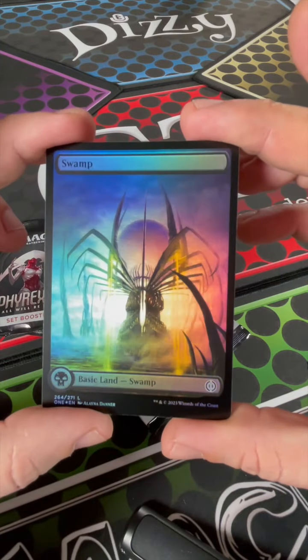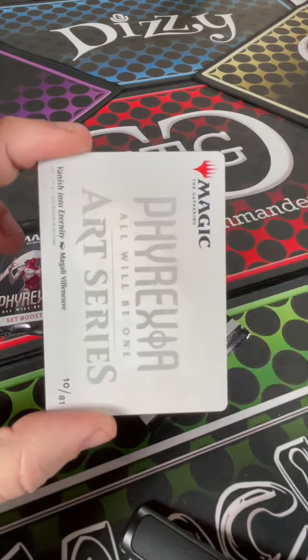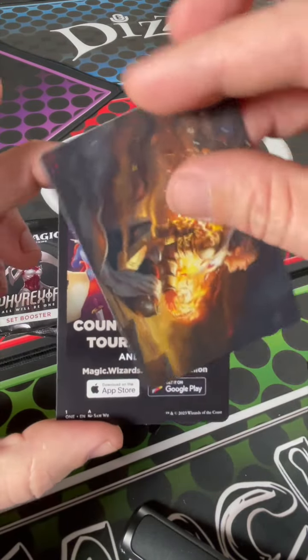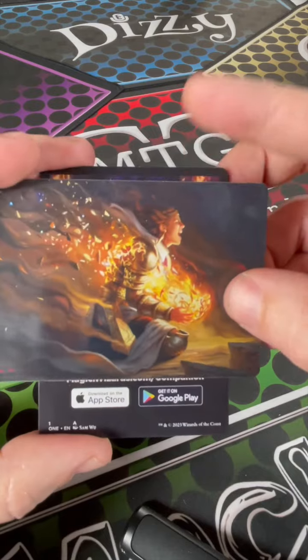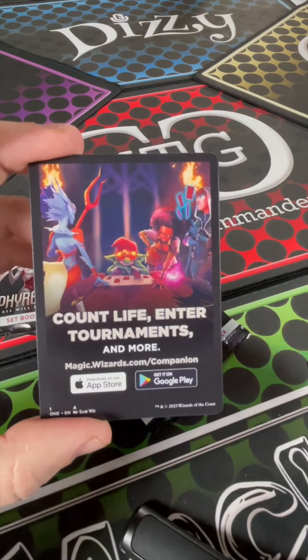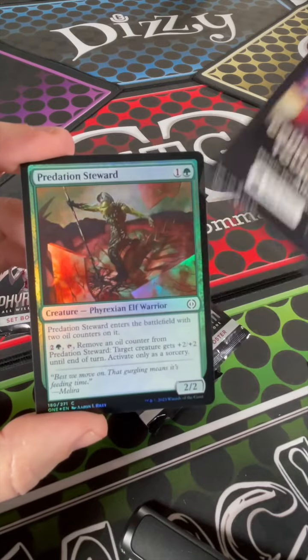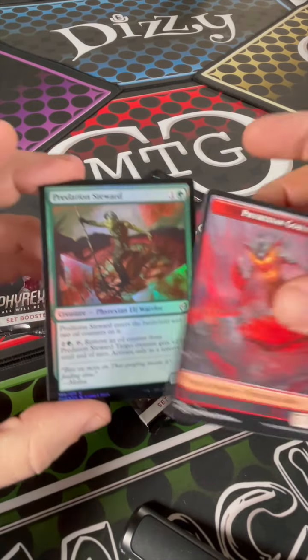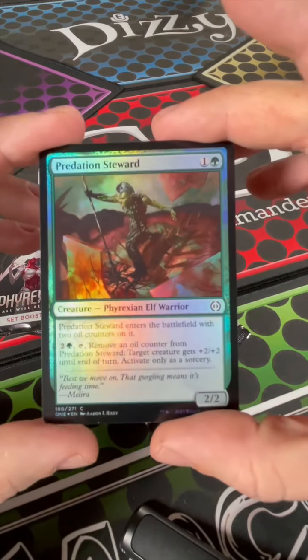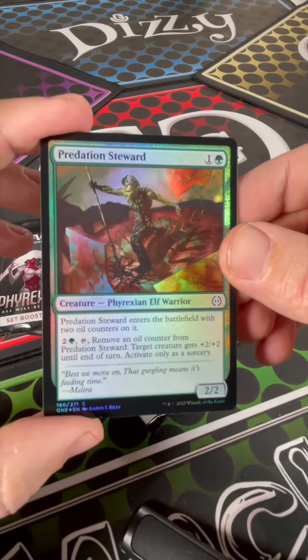That's very pretty, I like that. We got a Vanish Into Eternity art card — that's actually really cool art — and the rules card. Phyrexian Goblin — gotta give a few of those to Benny J, we got a bunch of them today. Predation.